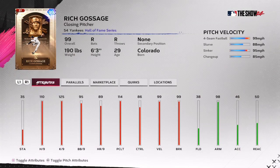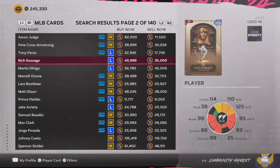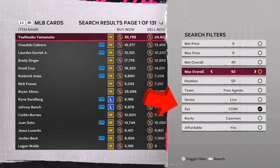As you can see right here, 99 overall Rich Gossage. If you've been following the channel, using the investments and the gold packs, you can do just like me — go into the marketplace and buy any card that you want. I want to try him out, 40k, I'm going to go ahead and pay full price for him.